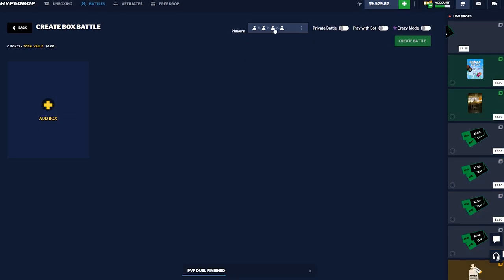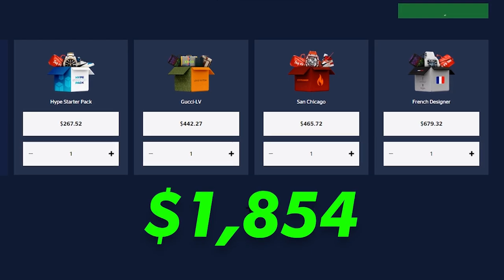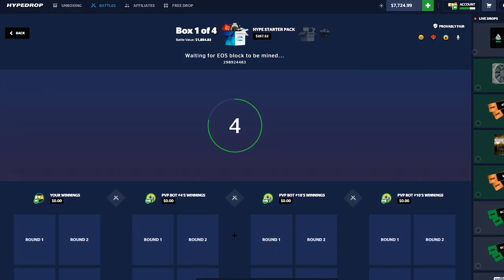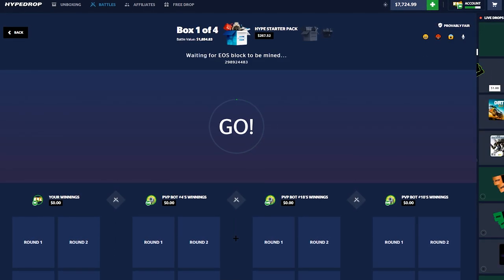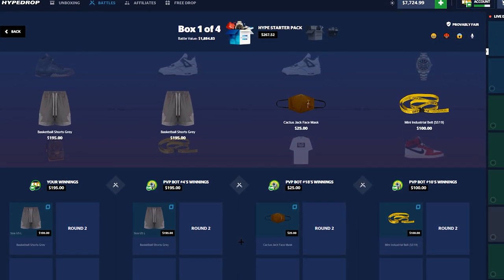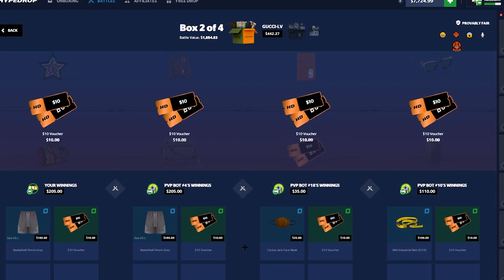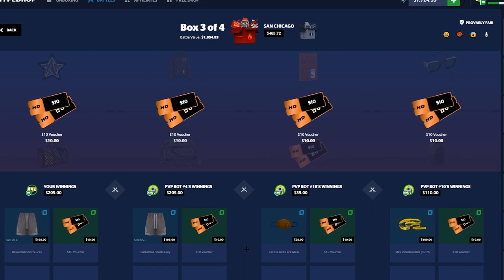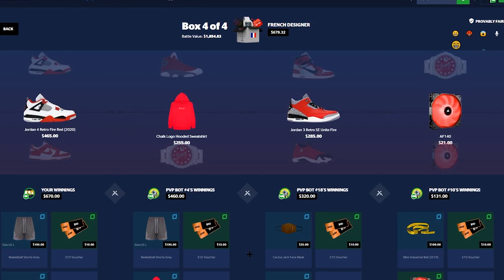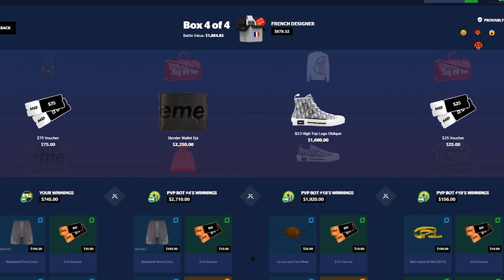Now we switch to the highest risk, highest reward mode. We have a Hype Starter Pack, a Gucci LV, a San Chicago, and a French Designer. By the way, I made a CSGO channel — it's in the description if you want to check it out. We just hit 5,000 subscribers, which is insane. We get some shorts — it's all good. I ordered two pairs of shoes from Hype Drop a few videos ago, I can't wait to get those in.